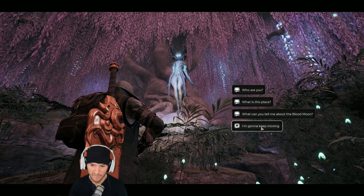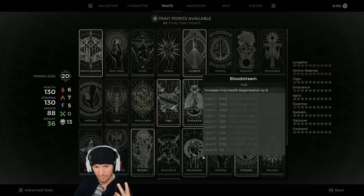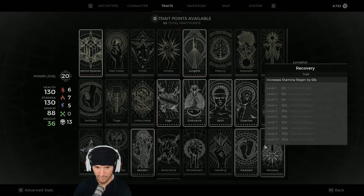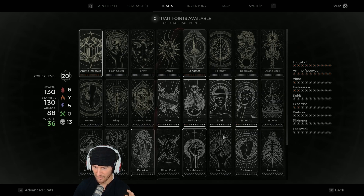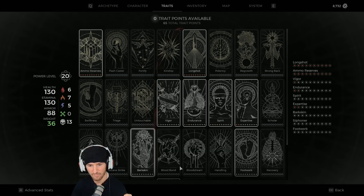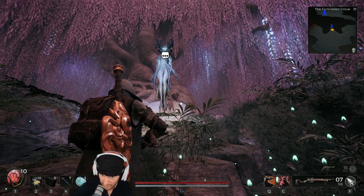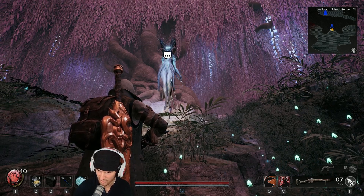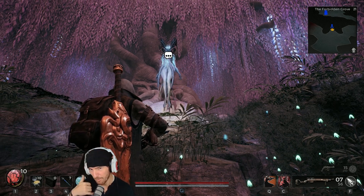That is how you get Sorrow and the two traits. If you want to get both traits you'll have to run this twice or do two rerolls for two interactions with her. Bloodstream is the gray health regen trait and Bark Skin is your damage reduction trait — both obtained from her. Again, Forbidden Grove not the Red Throne storyline, even though supposedly she spawns there. I've run Yaesha more than anything and I've never seen it.